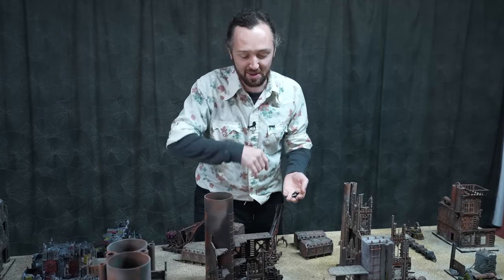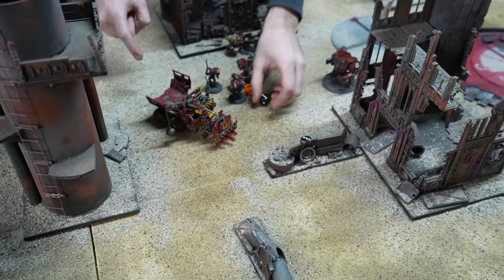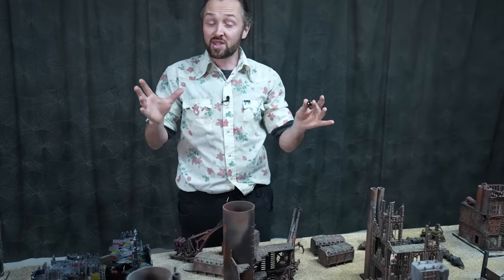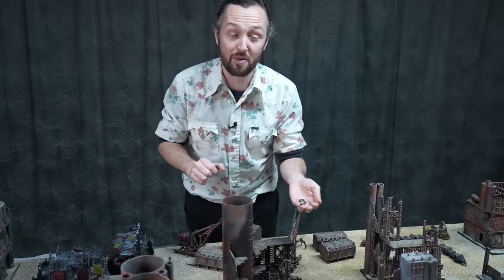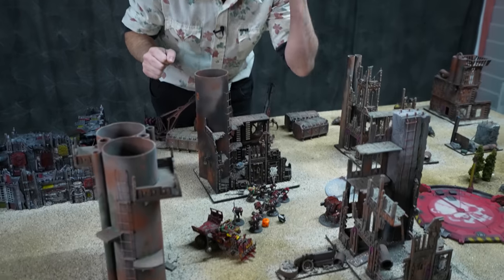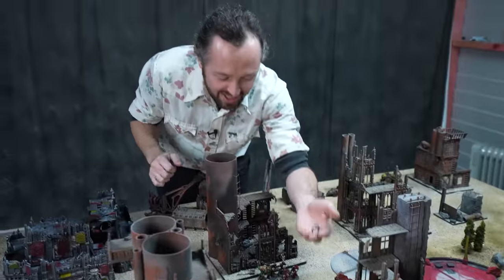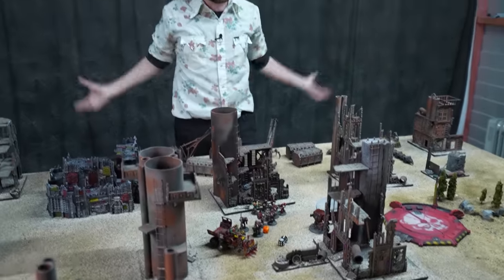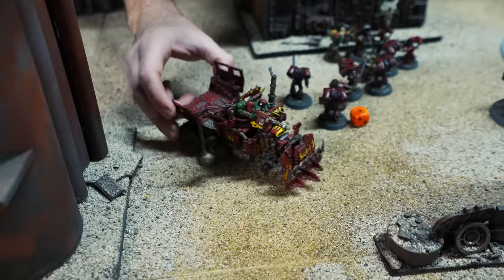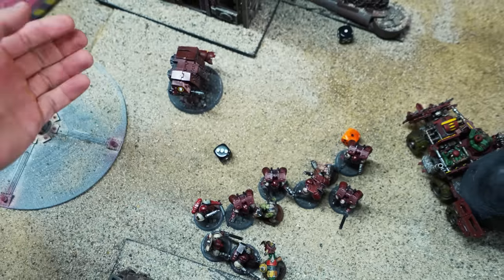The Dreadnought's Multi Melter fires two shots, needing threes to hit — two hits, threes to wound. Each successful wound is D6 plus two damage from Melter 2. With two threes, that's 2D6 plus two damage — rolling three and six: nine, total 13 wounds. The orc truck is destroyed. The Dread and that side have done the business. One charge left — the tactical squad very comfortably making it, piling in on the poor little shooters.